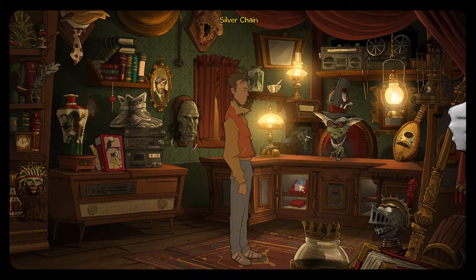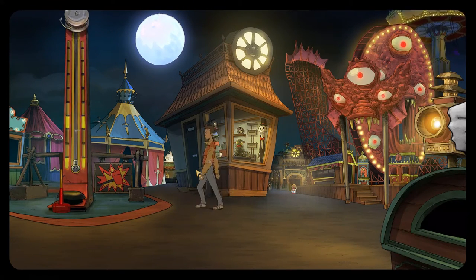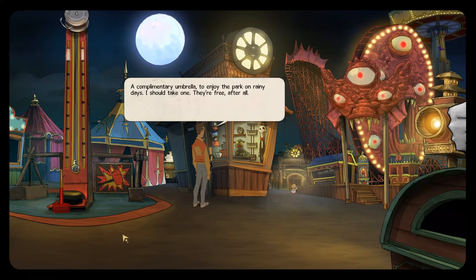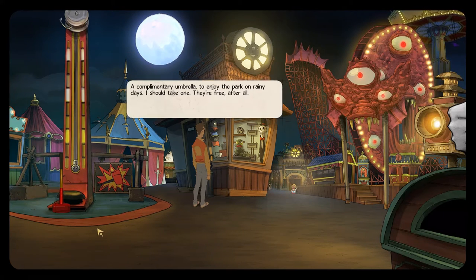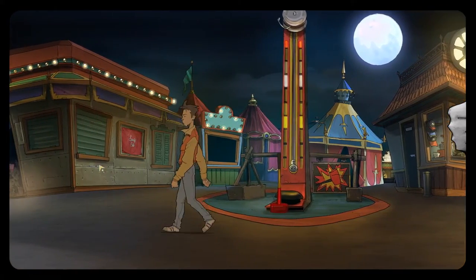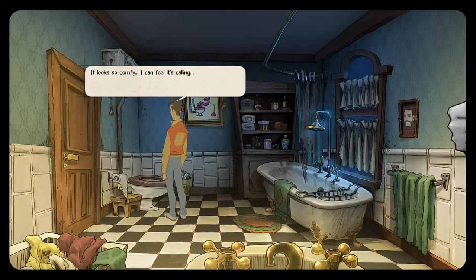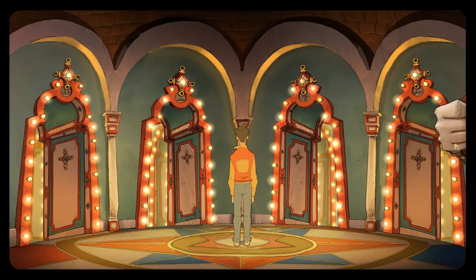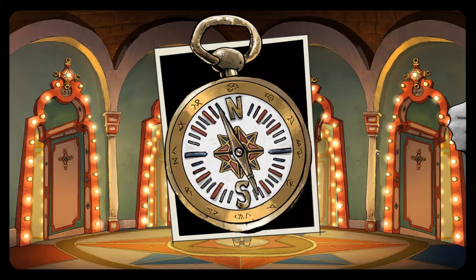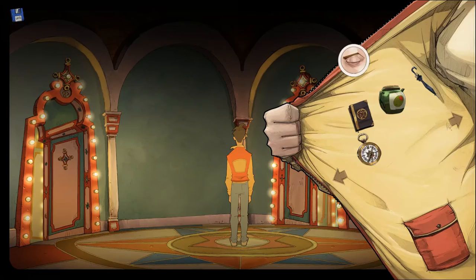There seems to be a severe lack of interactive objects in this game — pretty much the bare minimum required to implement the puzzles. Having such a limited number of world objects to use your inventory on can make puzzles a little bit obvious. I have a key, there is exactly one locked door in the vicinity — someone get me a walkthrough! Not that I never had to consult a walkthrough; the theme part did trip me up a few times. I'm pretty sure a follow-a-compass puzzle kept sending me in the wrong direction, and I ended up brute-forcing my way through. The lack of world objects that you can so much as look at denies you a lot of opportunities for worldbuilding.